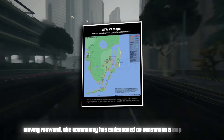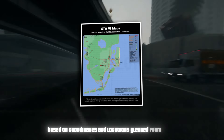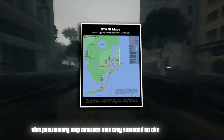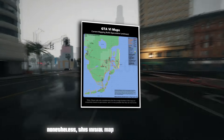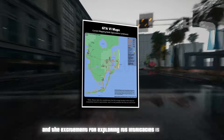The community has endeavored to construct a map of GTA 6 based on coordinates and locations gleaned from leaks. This preliminary map outlines Vice City situated at the bottom right, while the top section remains somewhat enigmatic for now. This initial map looks incredibly promising, and the excitement for exploring its intricacies is palpable.